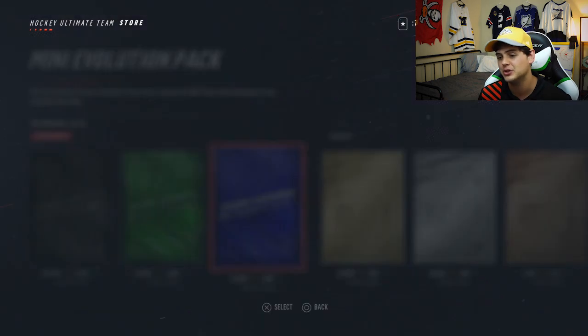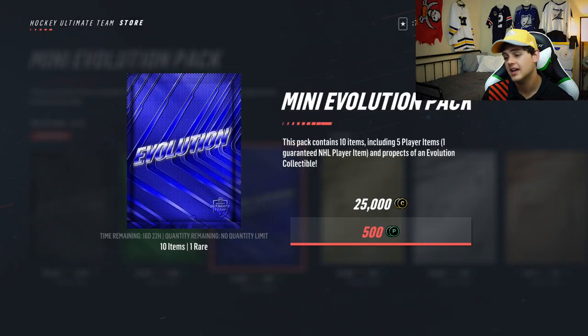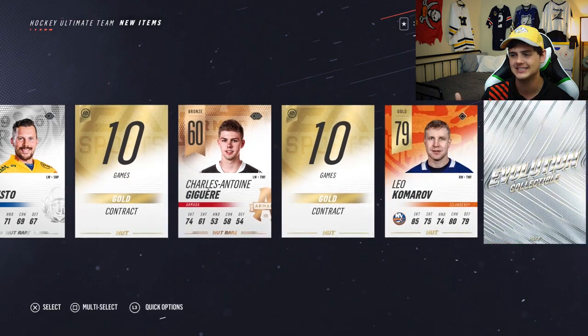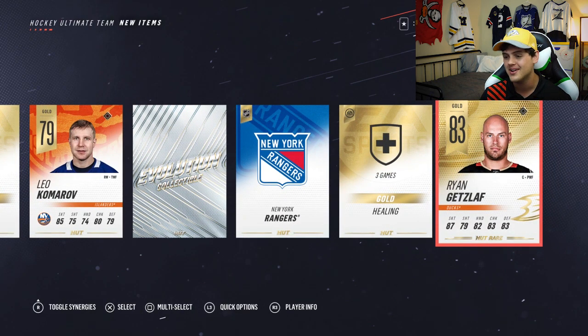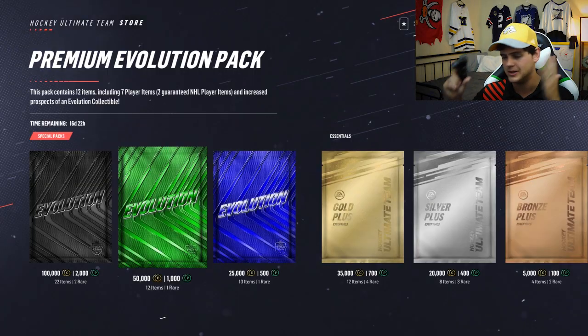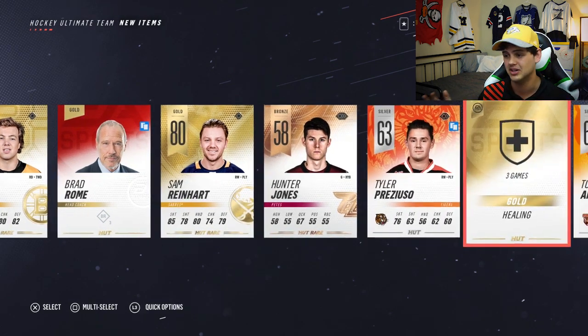We've got to restart, go back to the mini evolution pack and figure out which pack is best. It keeps freezing on me — maybe the servers are crashing because people are too busy ripping packs. We're back and skipping the animation. Another collectible — that's good. We've managed to get a collectible in most of the packs, about 75% of them. Back to the premium evolution, looking for good players and an evolution card. That's a lot of gold rare players but no evolution card, silver collectible — that's a bad pack.